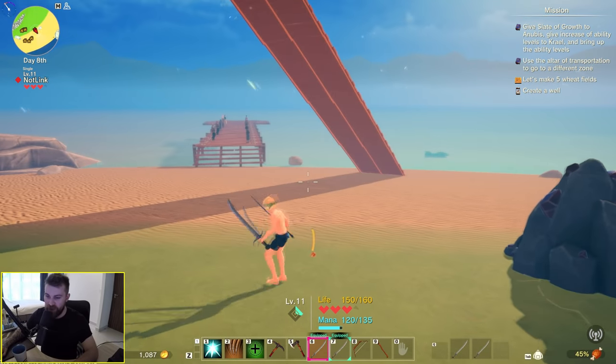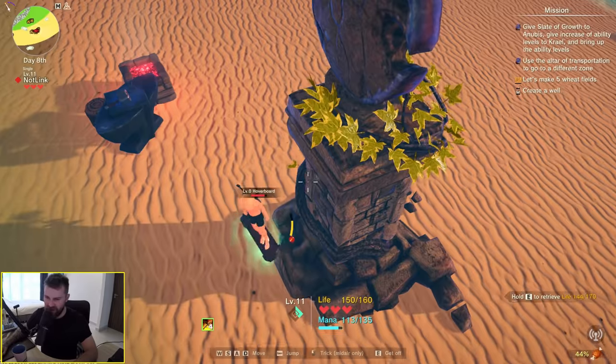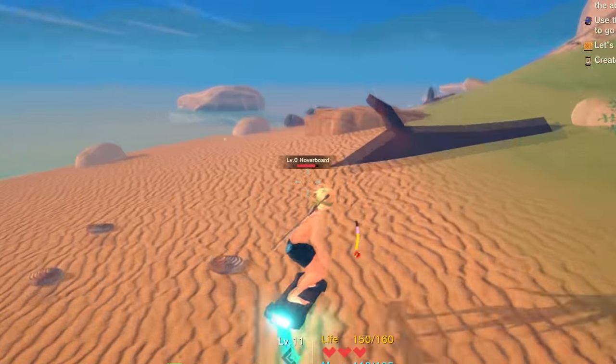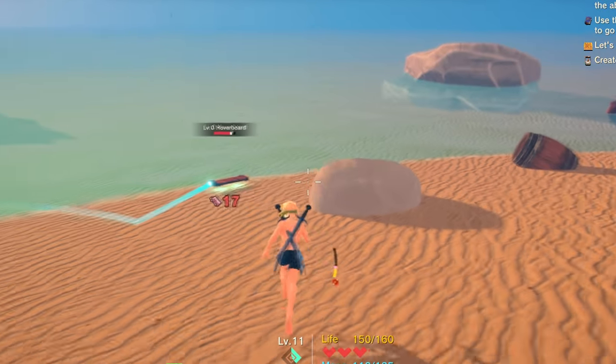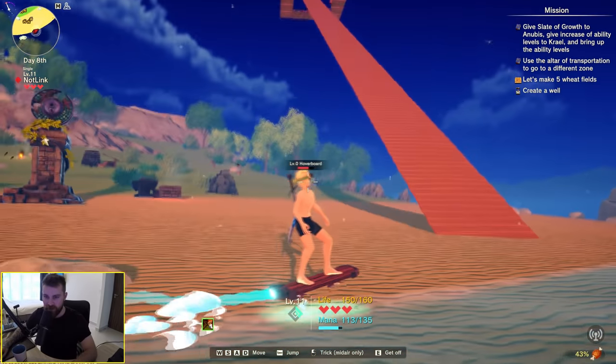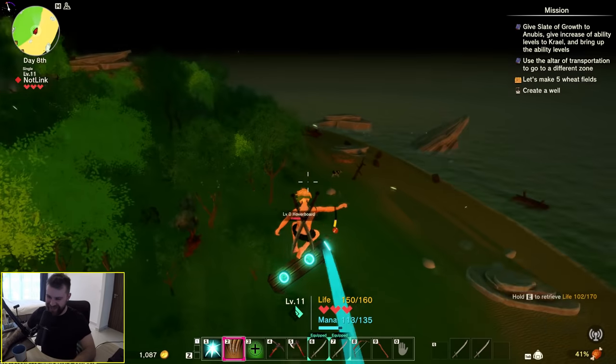I've spent my skill points and now I can dual wield — look at the animations on these attacks. I've crafted myself a hoverboard. Let's take it for a ride. What a random thing for an early access game to add. Giant ass ramp — are you thinking what I'm thinking? We go again.